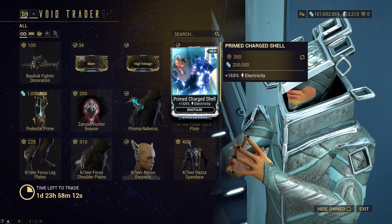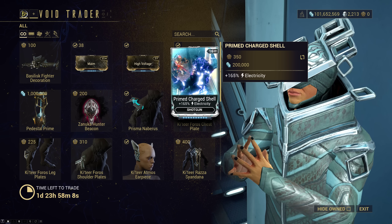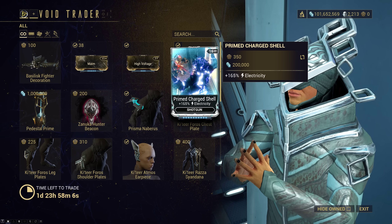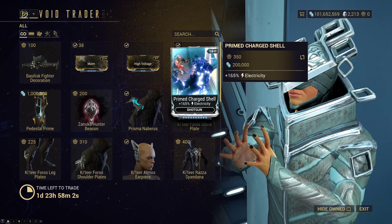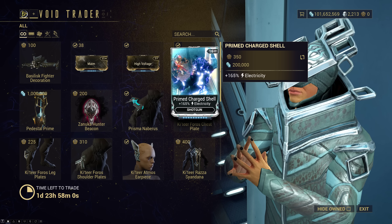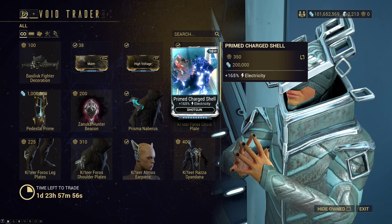Primed Charged Shell — this is a really important electric primed mod. For shotguns, I would strongly say pick this up. It's useful for getting the most corrosive damage out of a shotgun, or if you want to build it for radiation instead.